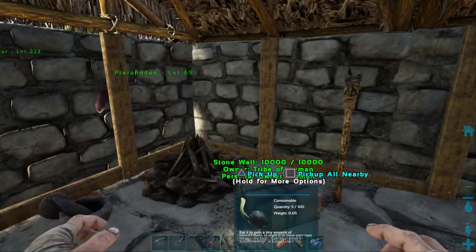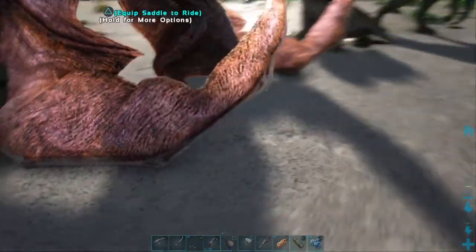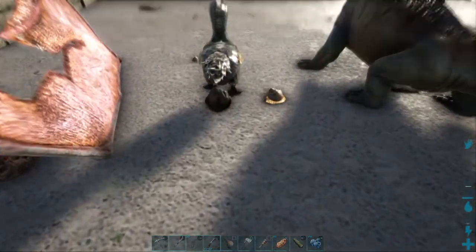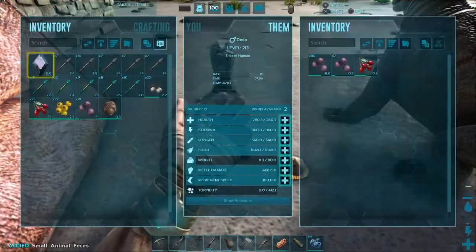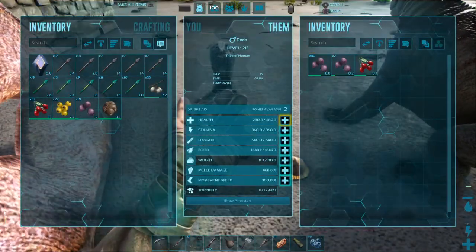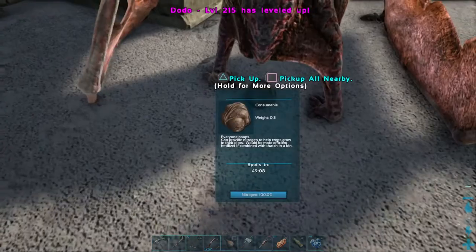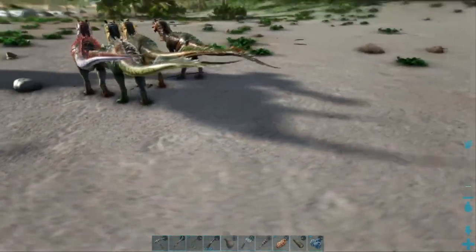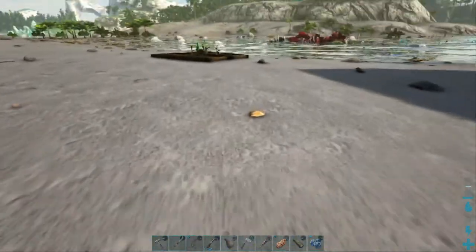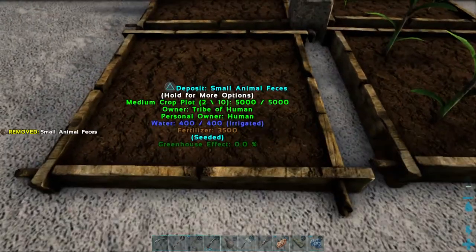During the night I also fixed those two walls into stone and put up a couple of torches so I could see in here. I also tamed a Dillo — or a Dodo overnight. Tamed that high-level Dillo that was up here; it came out 213, which is pretty high for a Dodo. I'm just picking this stuff up for the crop plots so I can get some crops eventually.